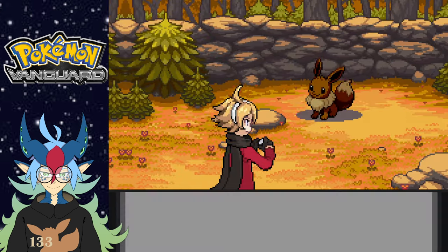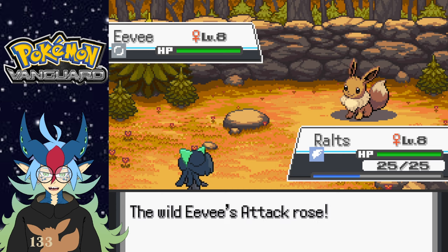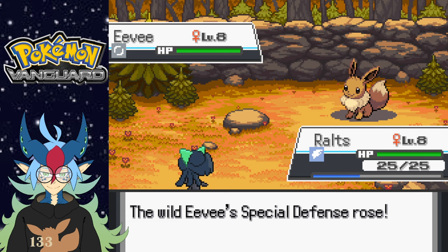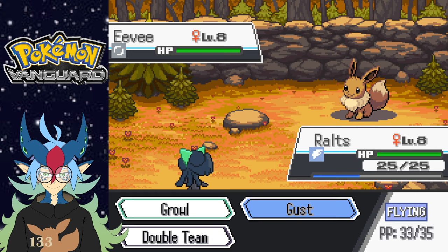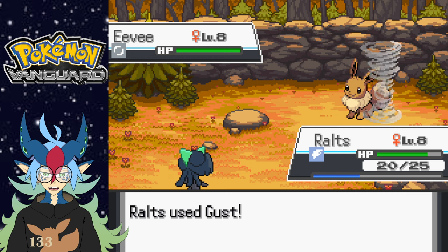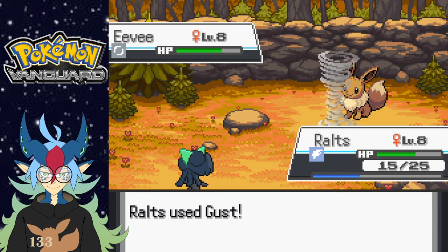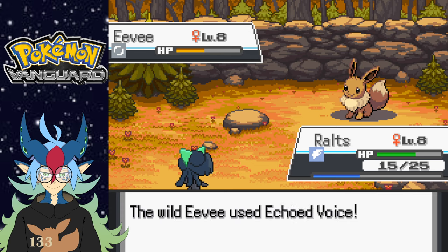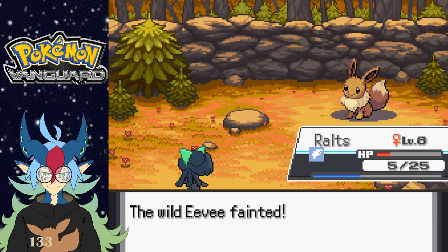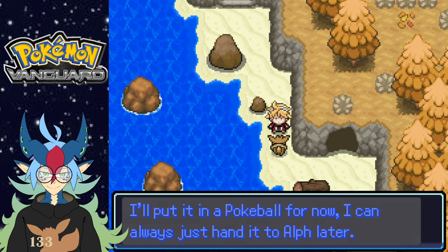All right, it's Eevee — and it's a girl too, wow, I don't see that often. Whoa — attack rose, speed rose, defense rose, special defense and special attack. Oh shoot, strings bit — I'm sorry, what? Interesting. I'm gonna do one more Gust — this should be it. All right, fainted it. I'll put it in the Pokeball for now, I can always hand it to Alf later.